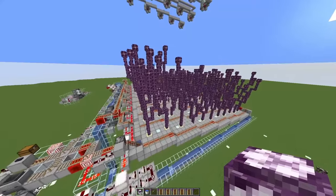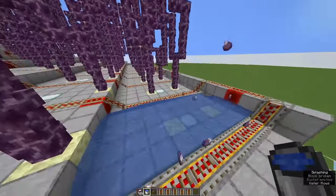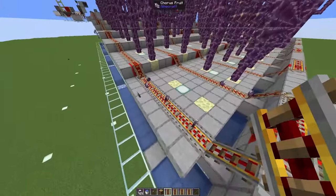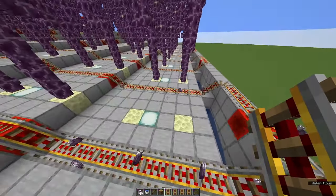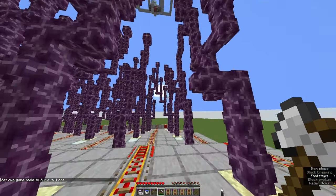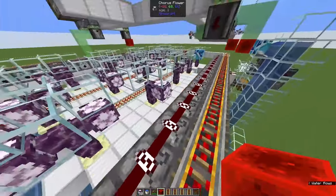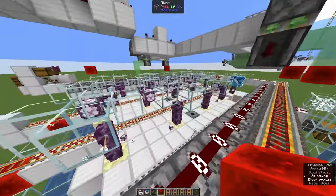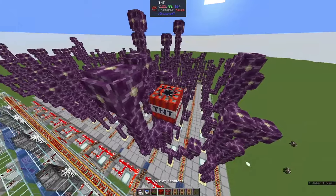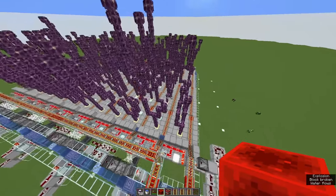Let's look at the farm in the world download. Harvesting chorus plants is of course easily done with water. However, the problem is that they don't drop any flowers this way, so you will only get chorus fruit and nothing to replant. So to get flowers, you can harvest them with an axe, you can shoot them with a bow — which also works if you use dispensers, allowing you to semi-automatically farm chorus plants — or you can just blow them up with TNT, which will drop the flowers.